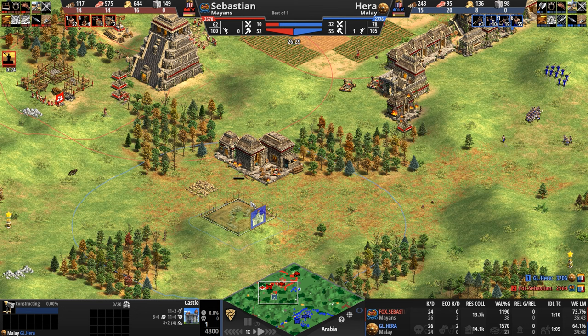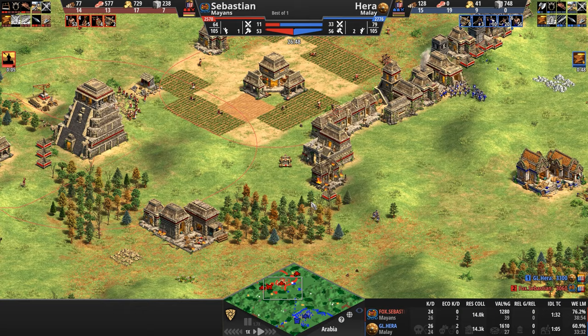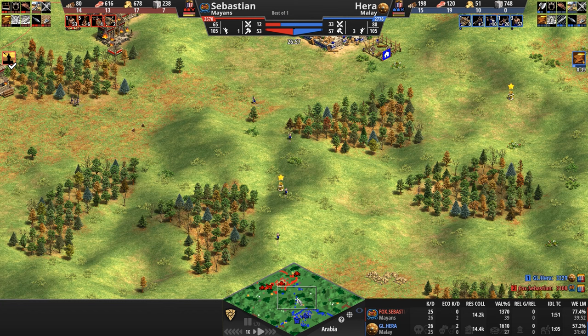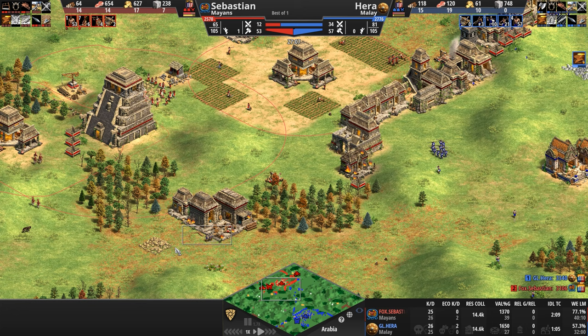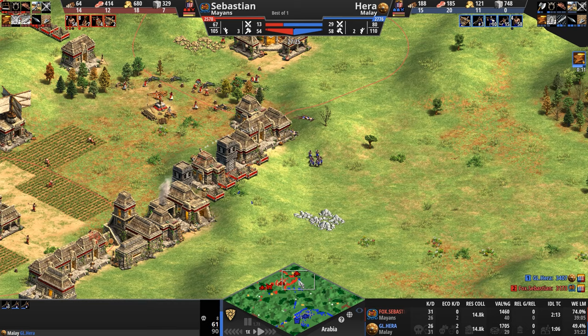He decided to forgo that castle entirely, instead exploring with his archers who may discover there's a castle here. Mangonel wakes up, takes a few shots. Archers escaped unharmed — not so the Karambits. Looks like four of them died. Hera's army count 29 to 14. And now he's in. There is a town center to the north and a castle to the west. The archers finally die to what looks like plumed archers, and Hera still hasn't seen the castle — he's now trying to get vision, doing what that Eagle Warrior did to his base.